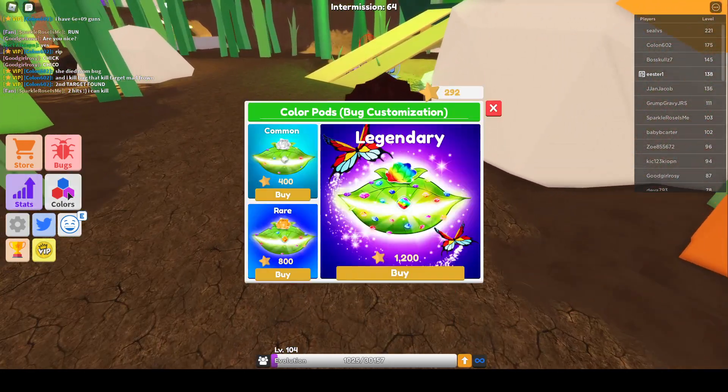I was just going to show you guys — I already got one color bug from the rare pod. Basically, these are where you buy pods — colors actually. They're called color pods.